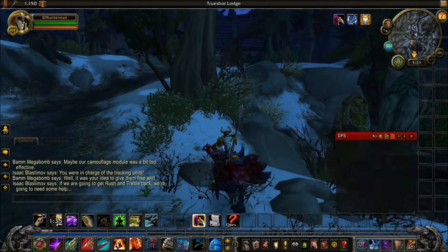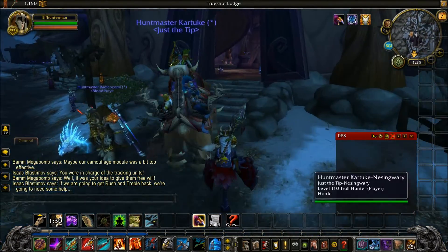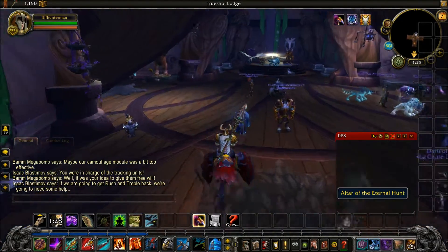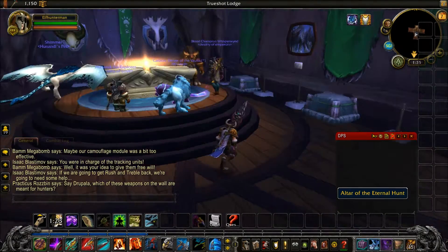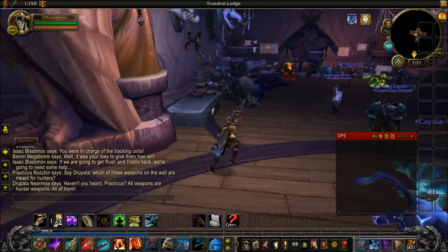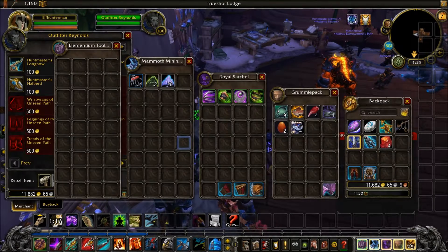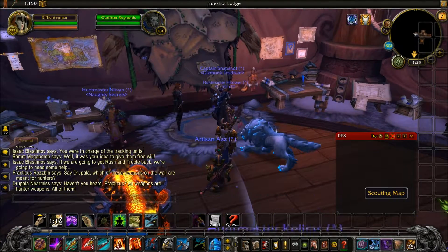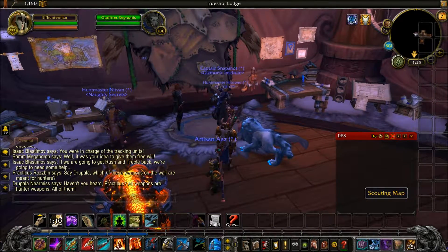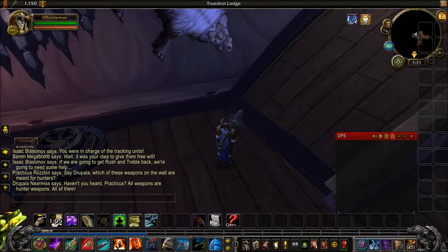And inside the building, we have the artifact weapons altar for the skins and traits. There's your class gear for when you're max level. And there's your map for missions, followers, and bodyguards for questing. When you're max level and do Mythic Dungeons, the chest spawns here.